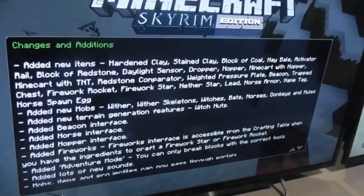The next item is a beacon. Beacons are something I cannot wait to test, because we've seen plenty of screenshots but I want to know how they work on console specifically. We've also got trap chests, firework rocket, firework star, nether star, leads, horses, and name tags. Those are the new items that will be introduced, and obviously the horse spawn egg as well.